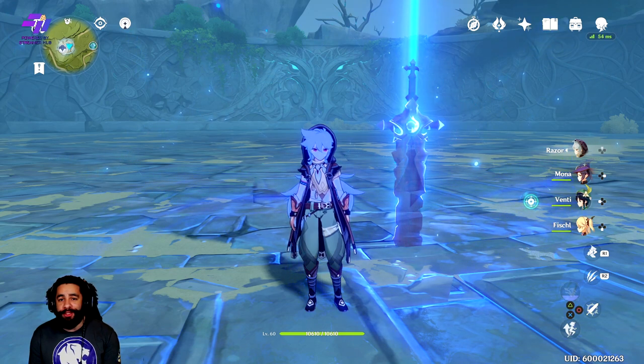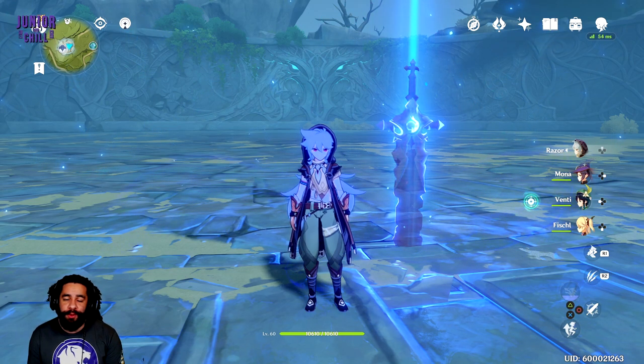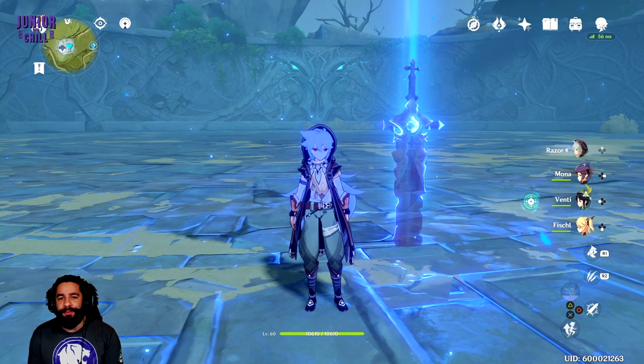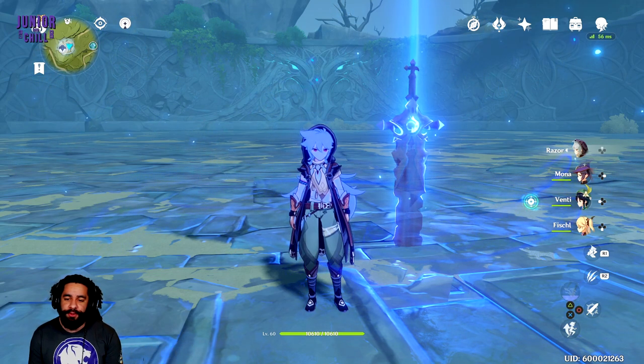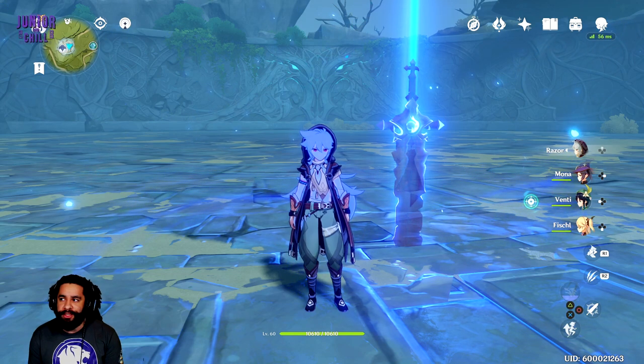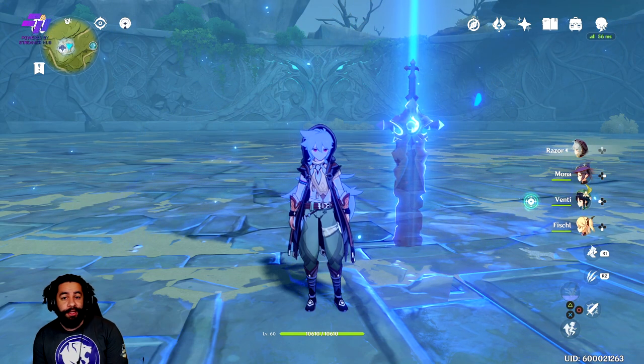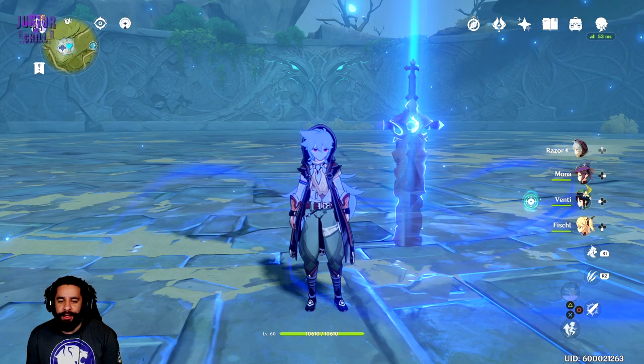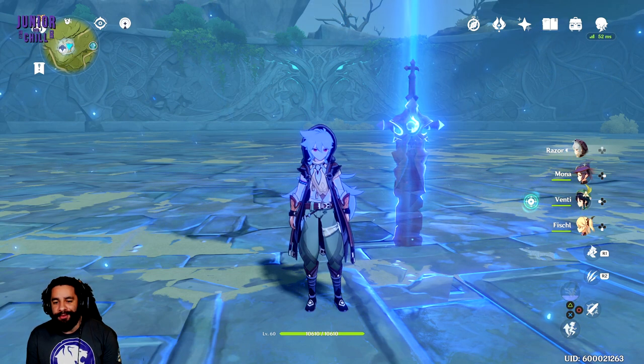Hey everybody, how's it going? It's Junior and Chill here. I'm doing another boss guide. We're going to be doing the Lupus boss — the wolf boss. I don't know what to call it. It's a weekly boss. You can do it co-op or by yourself. There's actually one good achievement for doing it both ways, so one week try doing it solo and then another week try to do it co-op, or vice versa. Pretty much where you're at, you're going to fight technically Razor's dad.